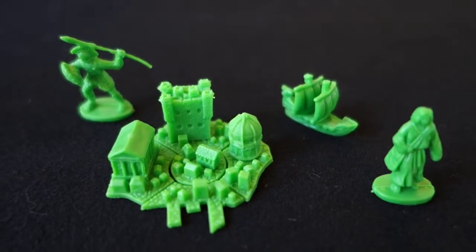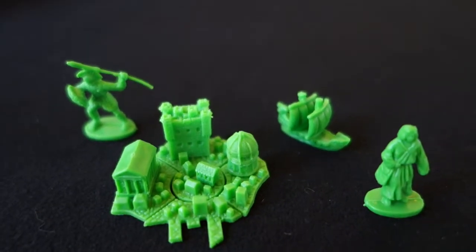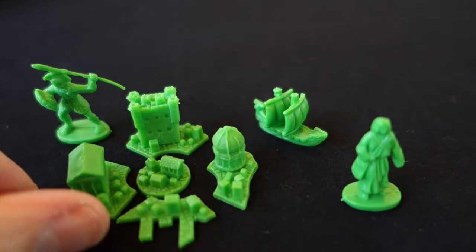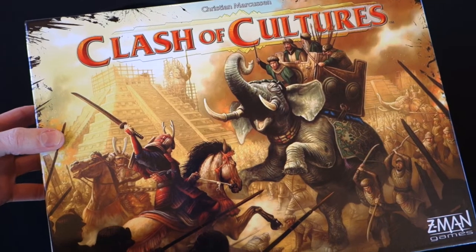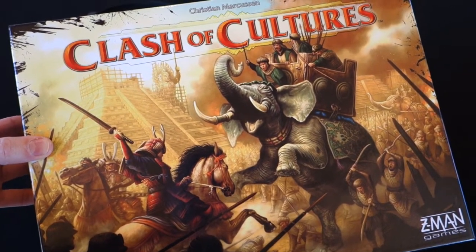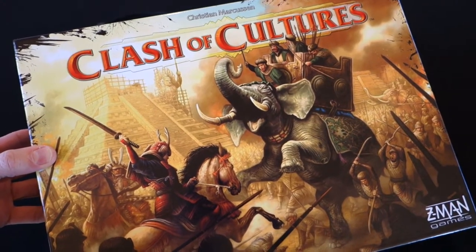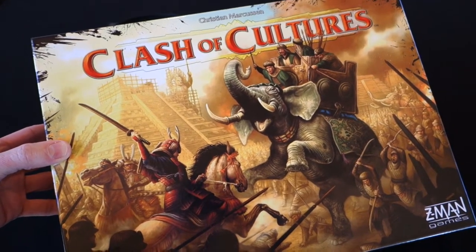And finally, here's the array of bits you get for each of the different player colours. You can see how these city pieces break up into different bits, so you can build your city and make it larger as you go through the game. Lovely design. Really looking forward to playing this game. That's a very quick look at Clash of Cultures from Z-Man Games — certainly a box chock full of stuff. Keep an eye out on www.orderofgamers.com because we'll have a rule summary for this game coming as soon as we can manage to get it done.